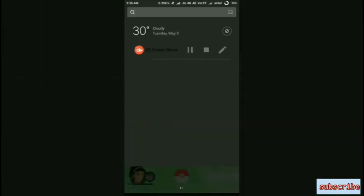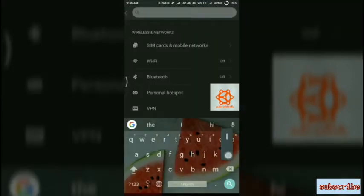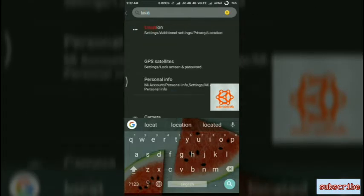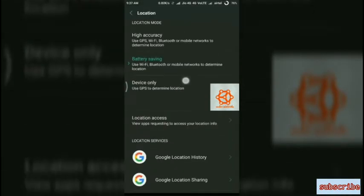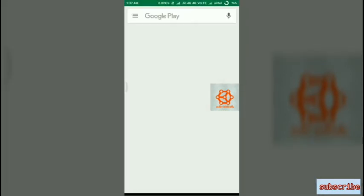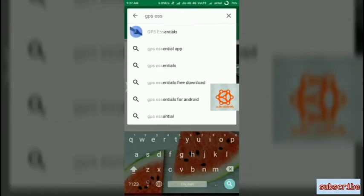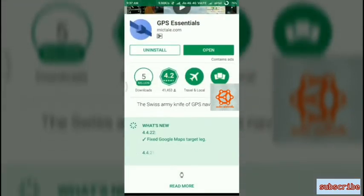First, go to Settings, then Location Settings. Here you have the location mode, which must be set to High Accuracy. This is the basic tip, but it didn't work for me. So for that, there is an app — go to the Play Store and type in 'GPS Essentials'. This app should work for you.